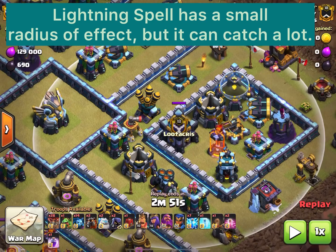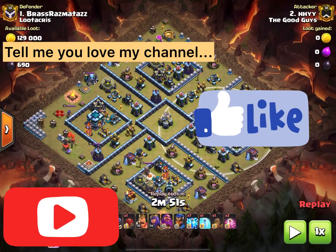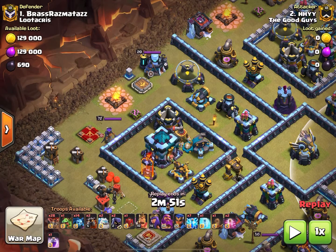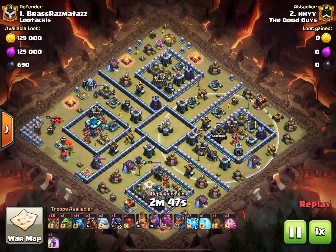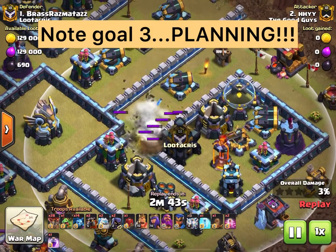We're targeting the clan castle because if you wipe out a clan castle before the troops come out, they will never come out. Now, don't think that you can copy this army composition and wipe out any base you come across — it takes a lot of careful planning.